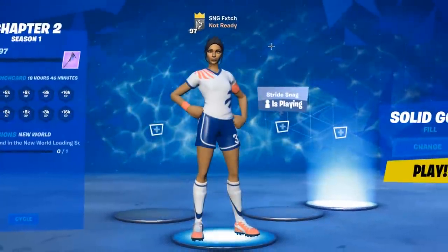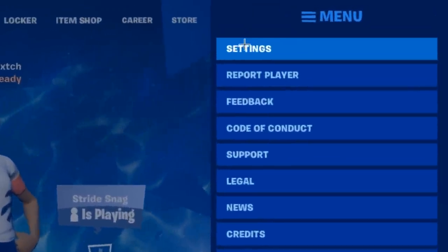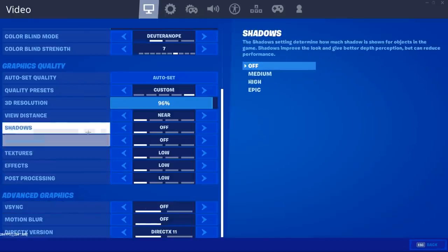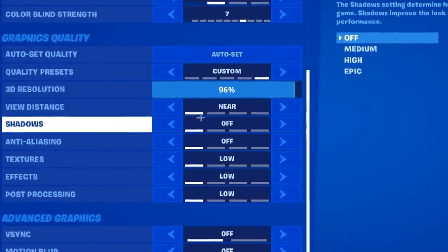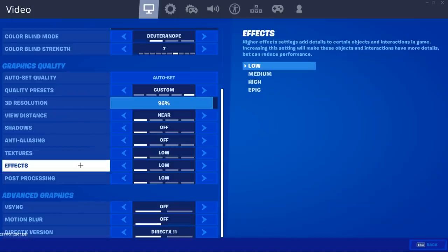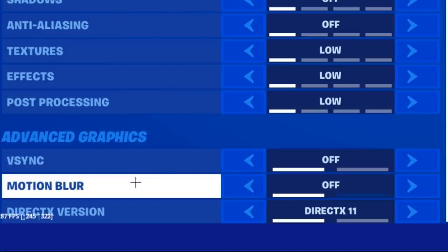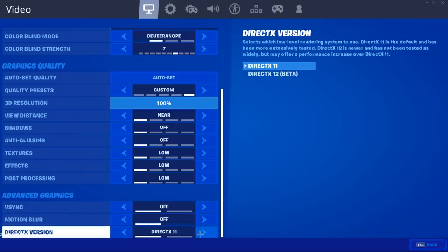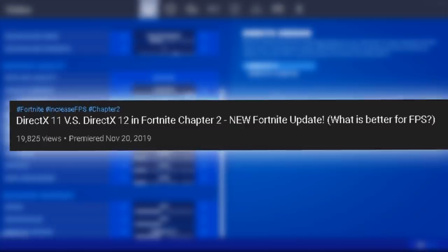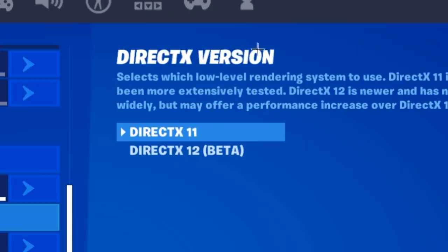Now I'm in Fortnite and I'll show you things you can do here to also boost FPS. Navigate to your settings. The main things you want to do here are set View Distance to Near, Shadows off, Anti-Aliasing off, Textures low, Effects low, and Post Processing low — simple things you should already have on the lowest setting. V-Sync you want off, Motion Blur off. As for DirectX 11 versus DirectX 12, I made a whole video on that which you can find on my channel, linked below and on the end screen.